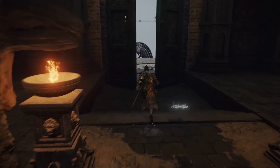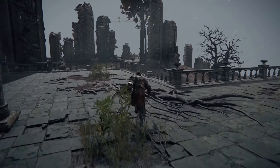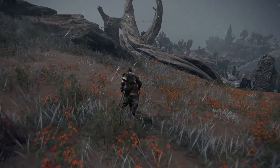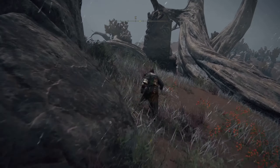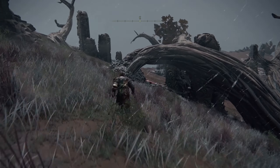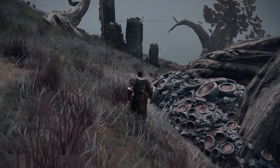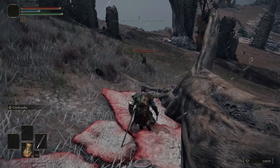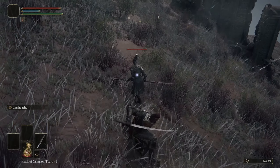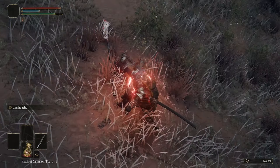After you've grabbed the Site of Grace, head back outside and walk off the side of the porch, avoiding the boss on the stairs. Your targets are the little hooded guys walking around the field. Most of them are alone, and the easiest way to kill them is to sneak up behind them and hold heavy attack to the back of them, then move to the side a little bit and use light attacks to perform high damage.